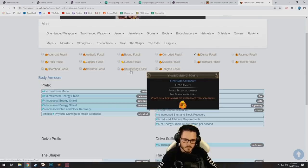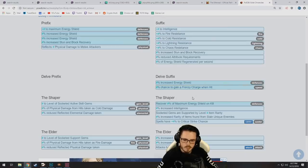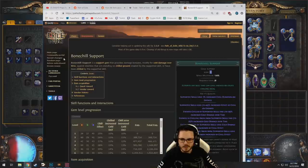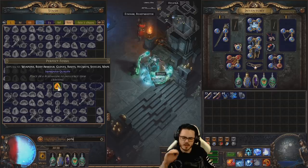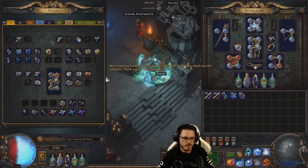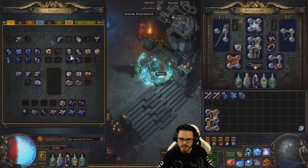Shuddering fossil could be interesting — more speed, no mana modifiers — so that'll cut the mana prefix away and add chance to gain frenzy charge when hit. That's not super important, but removing the mana is potentially a useful thing, and I don't think the shuddering fossils are too expensive. Perfect fossils specifically you use before doing other crafting. It improves the quality between 15 and 30%. It has 24 quality on it already, and we could always use Hillock to add 28 quality instead. We could do a perfect first and then see if we get lucky and land 30, otherwise we could always just use Hillock later.